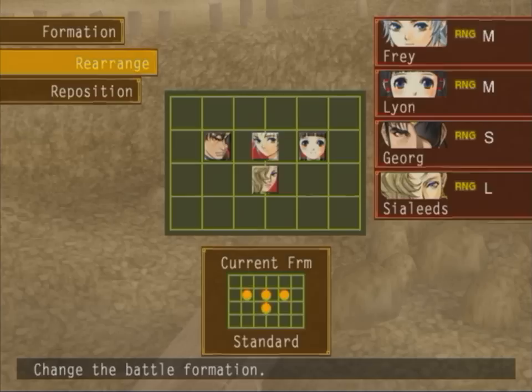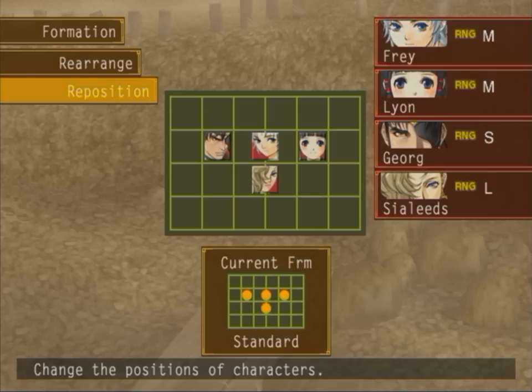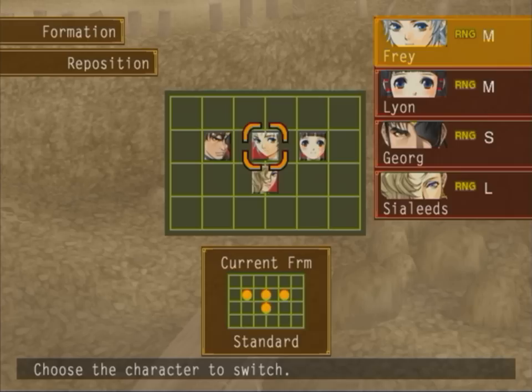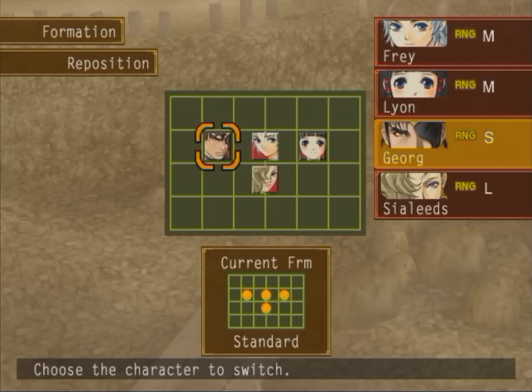Alright, that's that. One more thing — Formations. These things are very useful. We've only got the one formation; it's a standard one. You can actually change the position. When you go in, you've got these letters — there's RNG, and that's not Random Number Generator, it's actually Range. You've got the grid there with the four rows, and you've got the four characters with M, S, and L. There are three different ranges: Short Range, Medium Range, and Long Range.